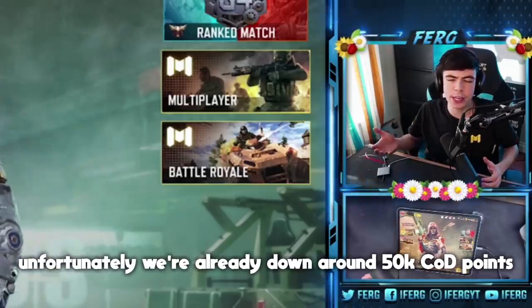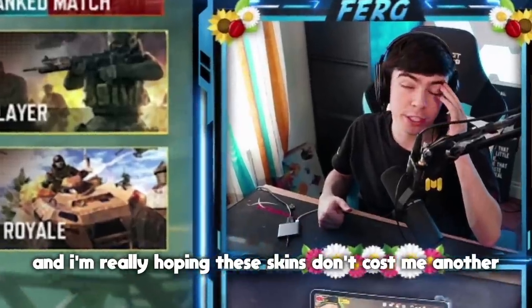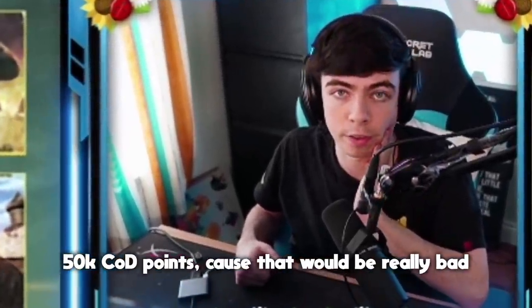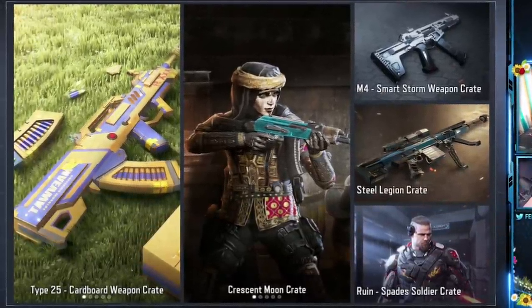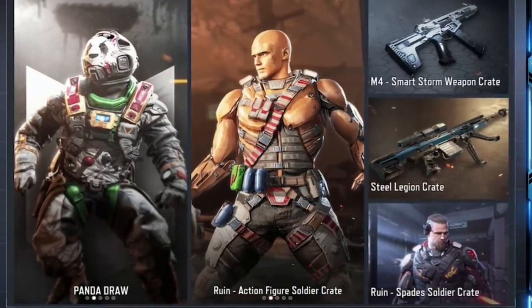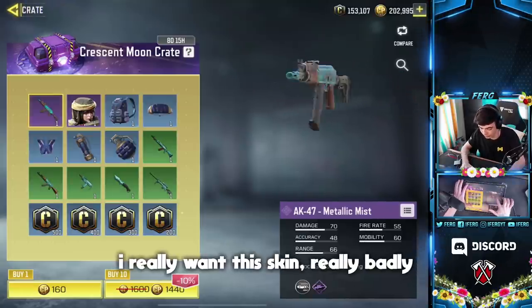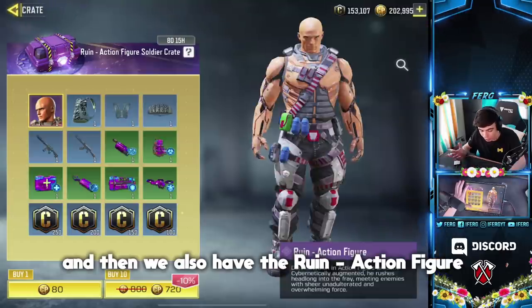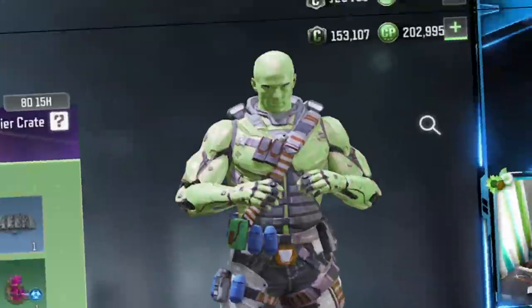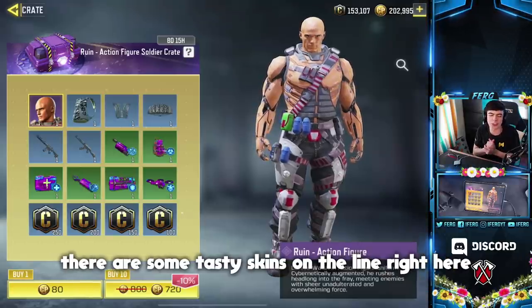Unfortunately we're already down around 50,000 COD points, so it's not looking too good. I'm really hoping these skins don't cost me another 50,000 COD points. On your screen you can see there's a brand new Type 25 cardboard weapon crate, here's the Panda lucky draw, there's a Crescent Moon crate that I really want, and then we also have the Ruin action figure — there's some tasty skins on the line right here.